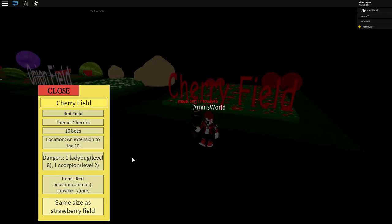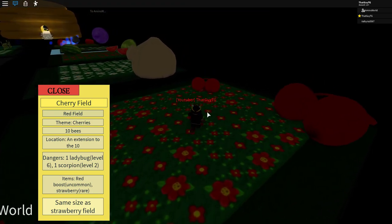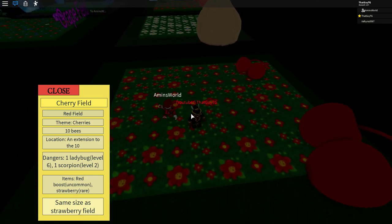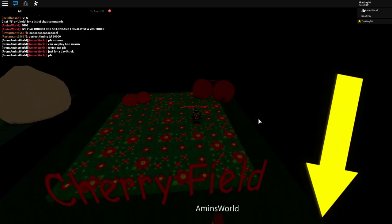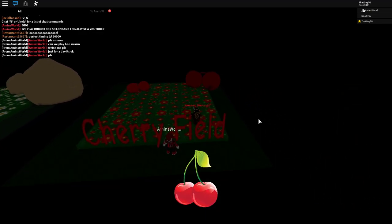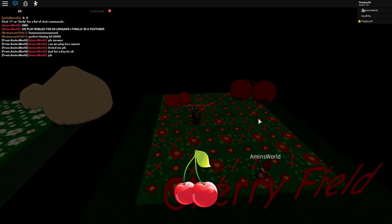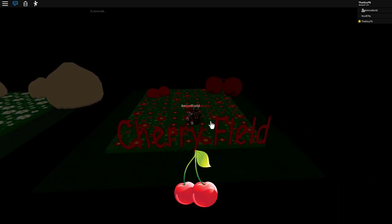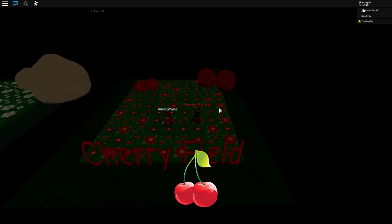Items: red boost uncommon, and strawberry rare. Obviously I don't think the strawberry would be that rare. Due to one of the most recent updates to Bee Swarm Simulator, you can now actually get treats from pretty much any field really easily just by harvesting the leaves. Same size as the strawberry field — nice. Strawberries are currently valued at 25 bond regularly, and 50 bond when given to their respective bees.